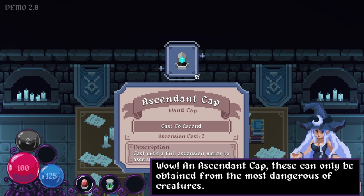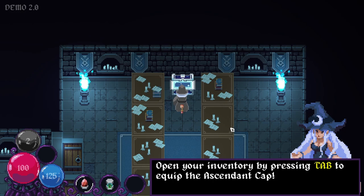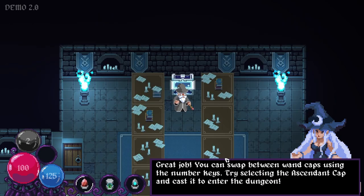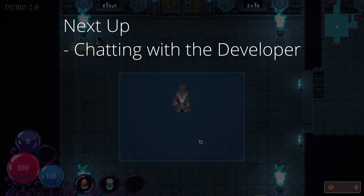Wow, an Ascendant Cap — these can only be obtained from the most dangerous of creatures. I've seen the trailer, I know there are more dangerous creatures, but I'm guessing this is just for their tutorial. So let's take it. If you have defeated enough creatures to fill up your Ascendant Meter, you can cast the Ascendant Cap to advance to the next level. So that's what this is — the Ascendant Meter needs to be full in order to advance. Please let there be more to the demo than just this. Open your inventory by pressing Tab and equip the Ascendant Cap. Oh, thank god — please let there be more. Thank you very much.